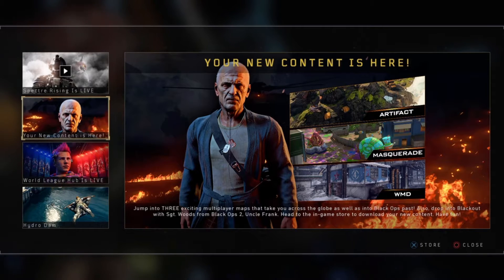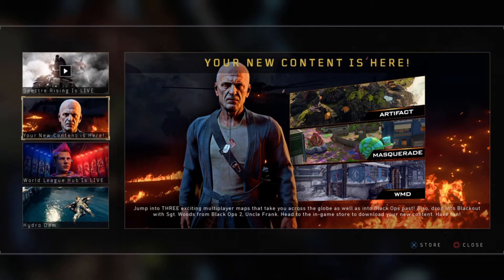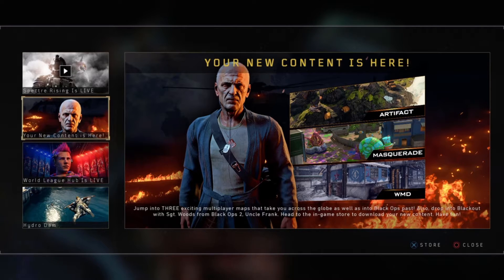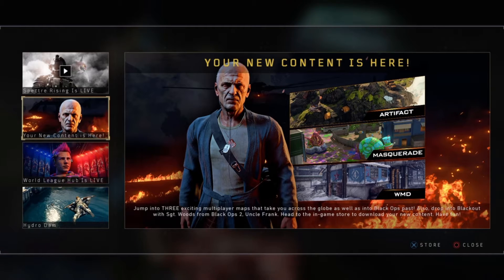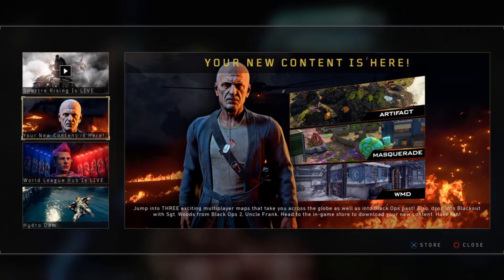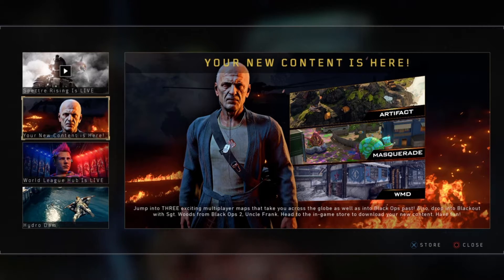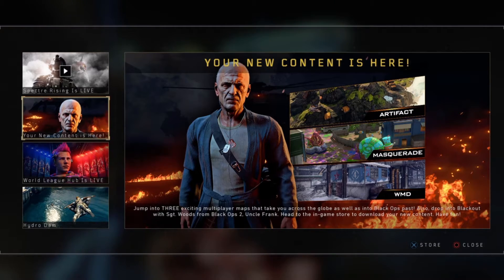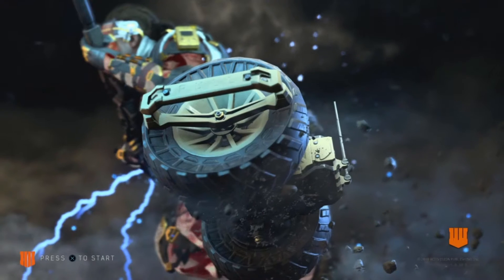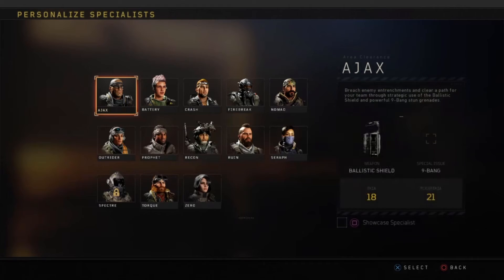What is up guys, I'm back for another video and today we're looking at some new BO4 content. Three new maps - well two new ones, Artifact and Masquerade, but WMD is a remade map from BO1, which is a very good map. Specter is also back from BO3, so they added Specter back in the new content.